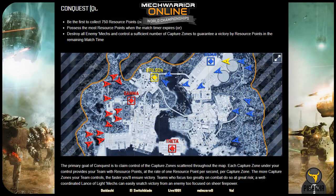Teams play through the best of three games in an 8v8 format on the conquest game mode. Each team is comprised of four different mech classes, being restricted to two of each class: two light, two medium, two heavy, and two assault.